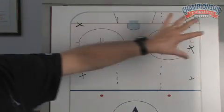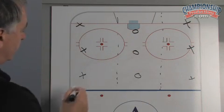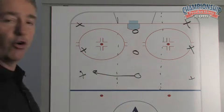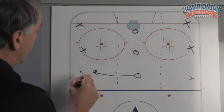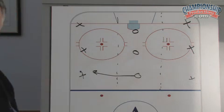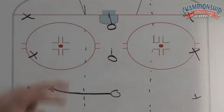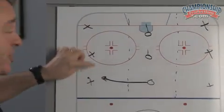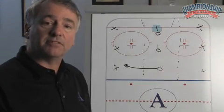The players on the outside thirds are the offensive team, and we have three defensive players in the middle third. A puck is introduced to one side or the other, and one of the defending players can forecheck the puck. The objective for the offensive players is to move it, maintain puck possession, and complete as many passes as they can across the zone. The forechecker works on taking away time and space and angling the puck, while the two defenders remaining in the middle zone are tasked with defending the passing lanes — which are always changing with the movement of the puck — and not allowing a successful completion of a pass across the zone.